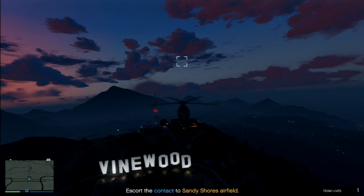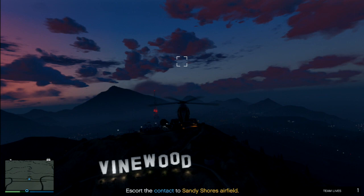Then back towards the Vinewood sign where there's one and sometimes two guys on the ground to take out. Just watch for the little blue RP circles to let you know that you got them.